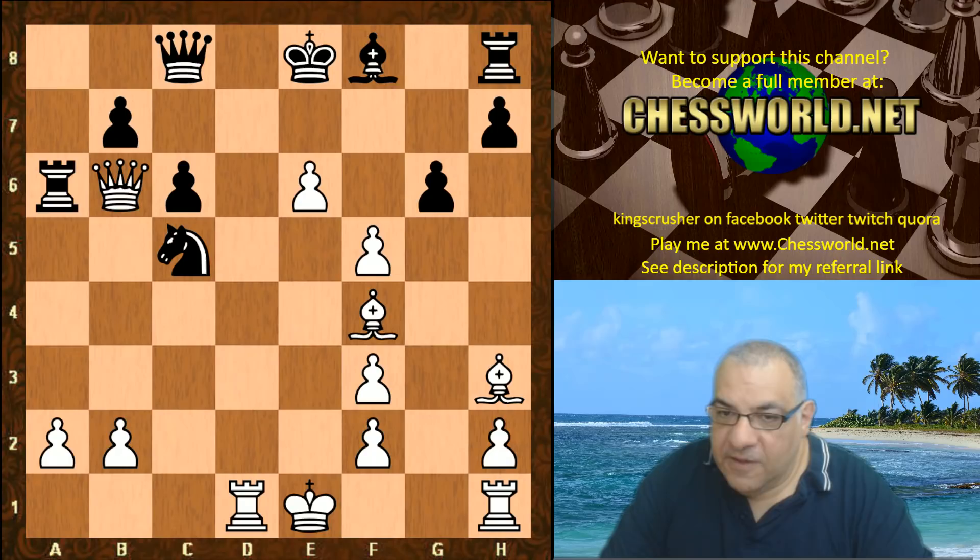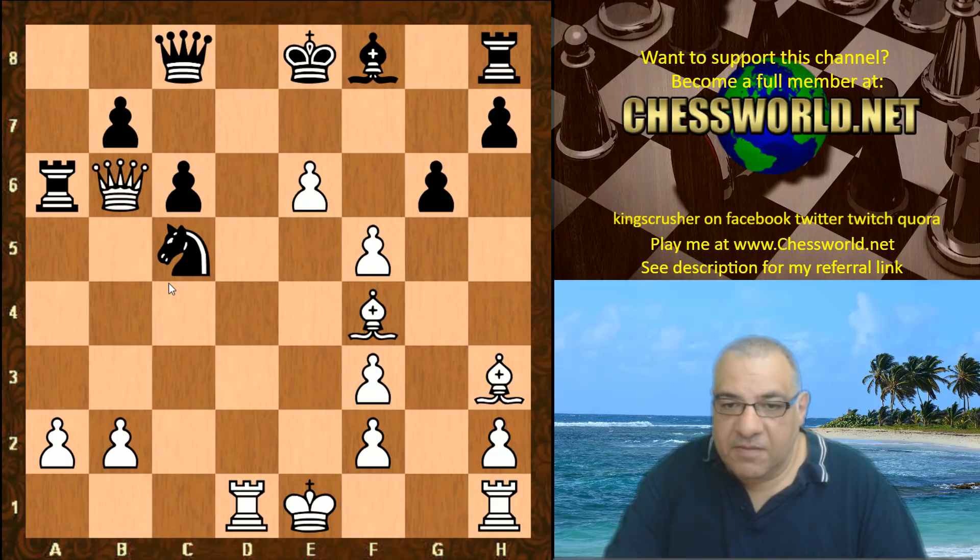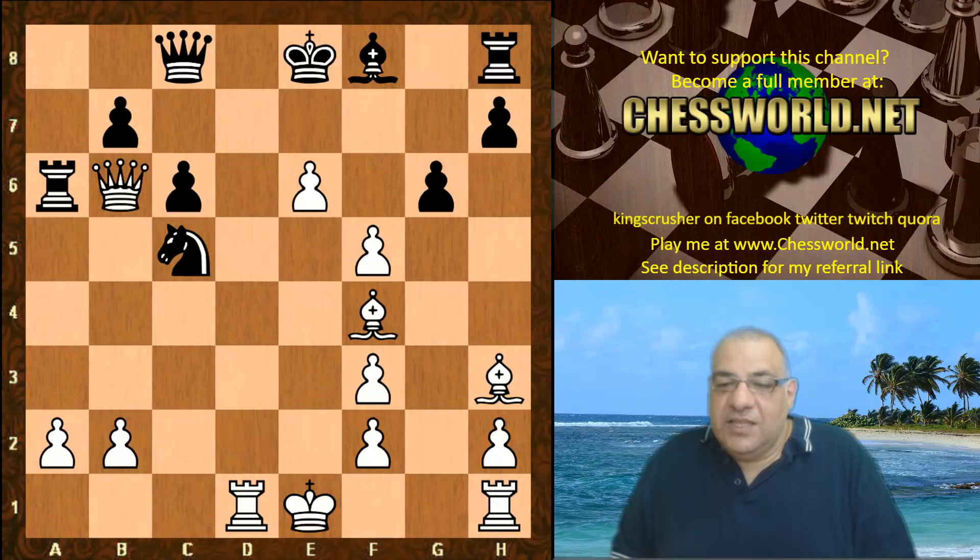But after Ra6, has Black been tactical? In fact it looks as though White could play a normal move like Qc7 anyway — doesn't have to play Qb4 which allows Nd3 check winning the Queen. Qc7 seems plausible. However, there's an absolute stunner played in this position instead.